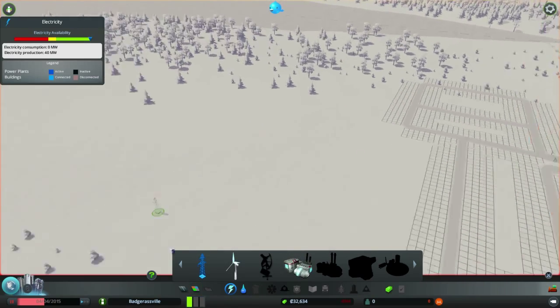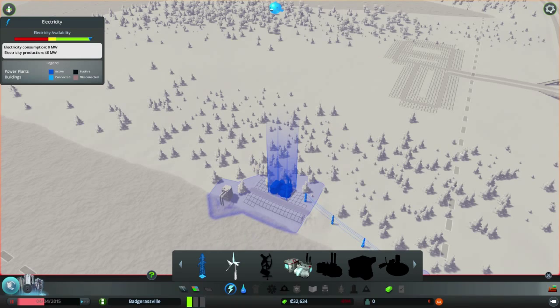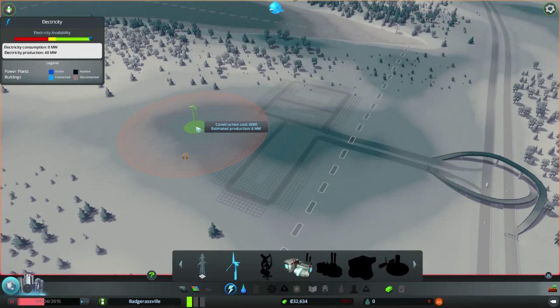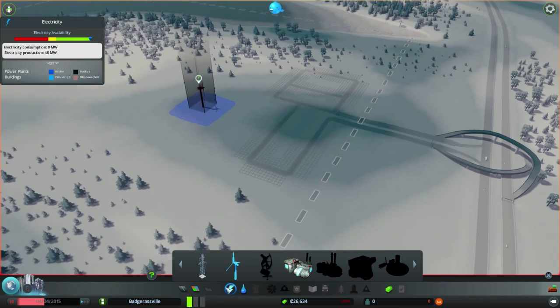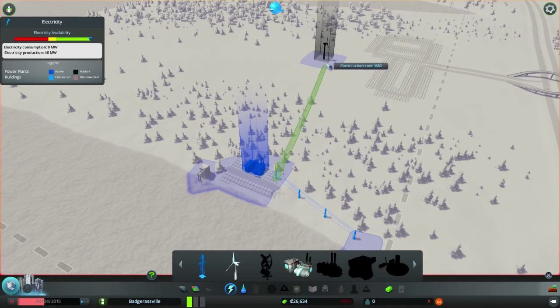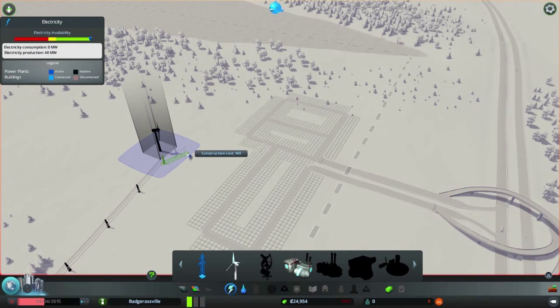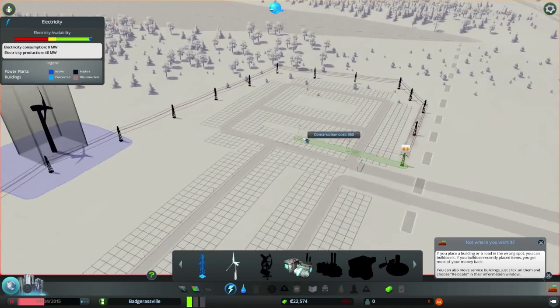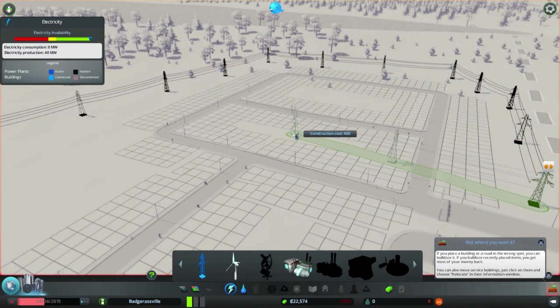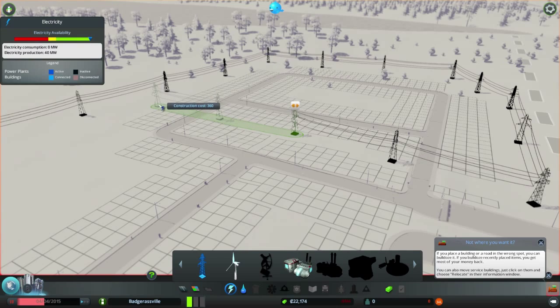So we got 40 watts coming in. I can either move these power lines or I could build a wind turbine. If I build a wind turbine right here, it's going to be about 6. I had problems with electricity and water last time, so I'm going to connect — I'm going to do both. I'll put that here and run it all the way up here, all the way over here and around the periphery. People really like their electricity, so I want to be conscious of that.